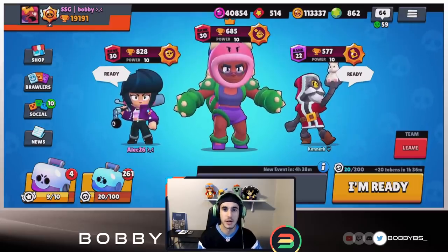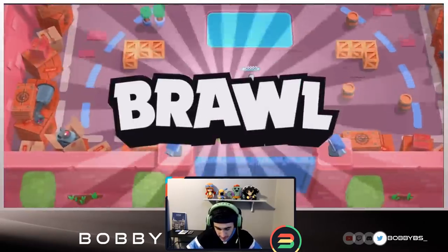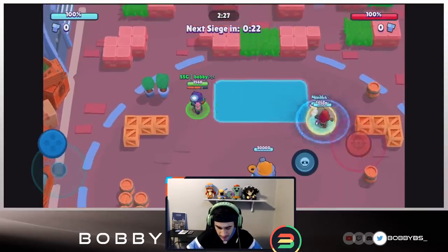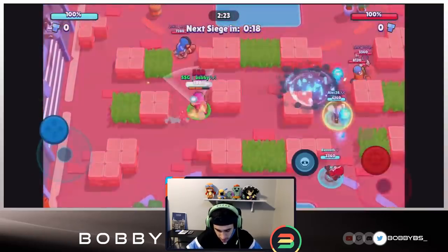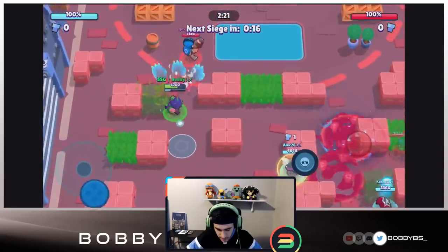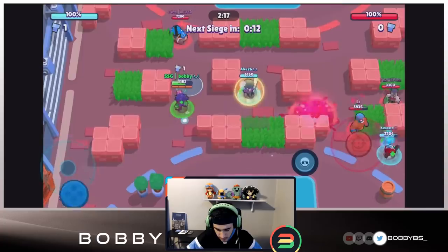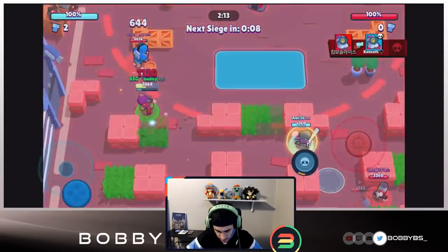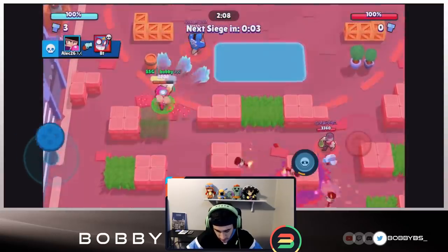We're going to do about six or seven games and see if we can one push every single time. Into the first game, we're facing a Bull, a Primo, and a Barley. My immediate reaction is this is a super hard comp to one push. Usually someone would go with a thrower slash range, a mid tier, and a tank - the tank would just stand in front of the bot and destroy it. So this is going to be hard since they have two tanks and a thrower.